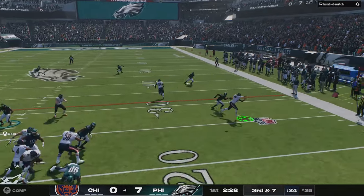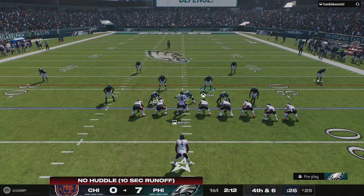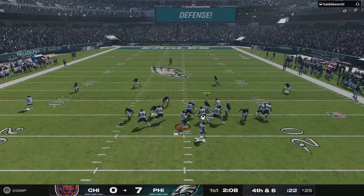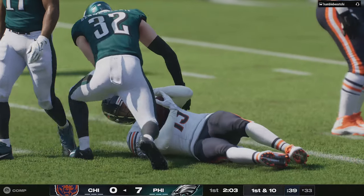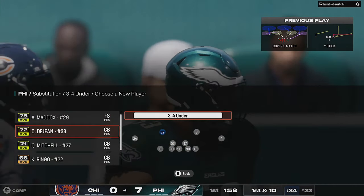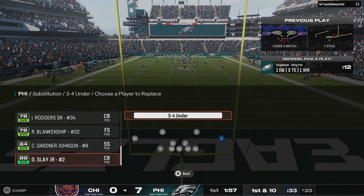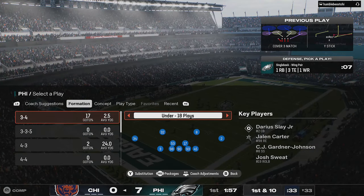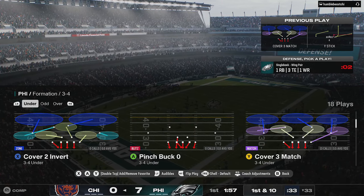At the end of the day, Madden needs massive patches and it's not even getting the support. The very day after Madden did that server maintenance and gave us nothing, EA dropped a huge update for College Football 25 — I made a video about that just yesterday. They put way more time and attention into College Football 25, including important things like saving custom plays. I encourage you guys to switch over. I'll have a link to that video popping up — just click the link.